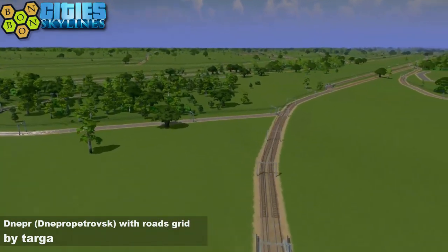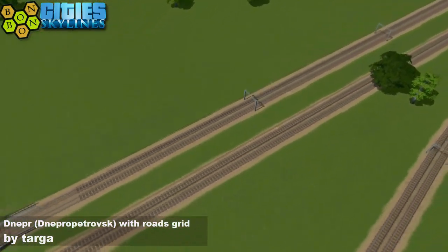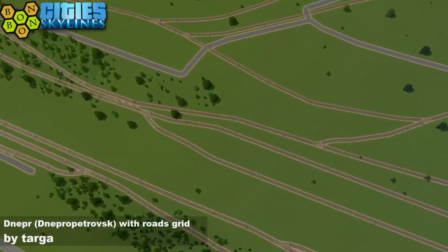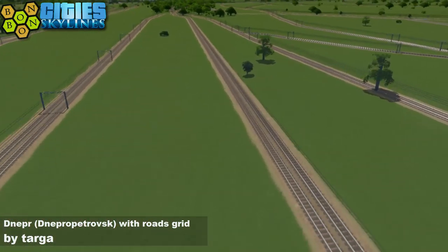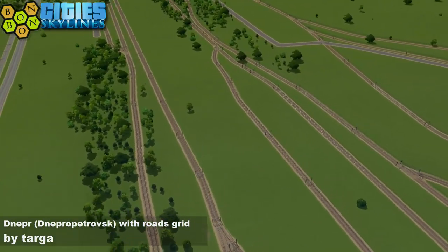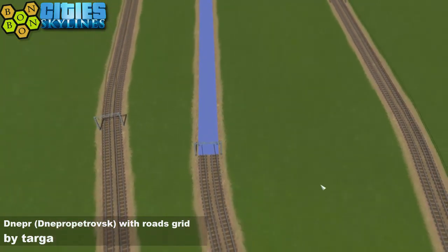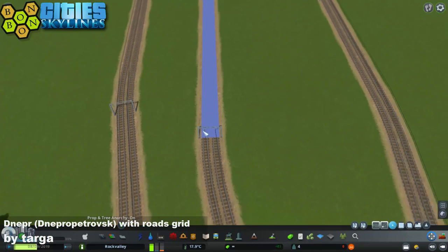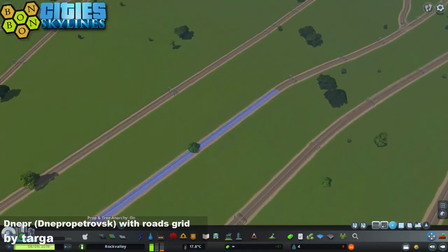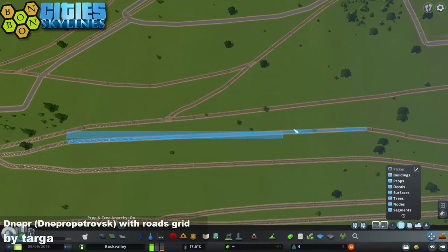It just stays embanked and then slowly comes down to ground around this area here, which is a huge goods yard type place from what I can tell from above. Now there are some issues here — there's some blueness to come somewhere. The problem is the length between nodes — this is a huge segment. There's one node there and then the next node is all the way down here. That's a hell of a stretch.